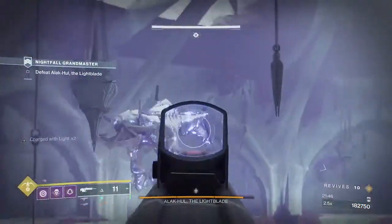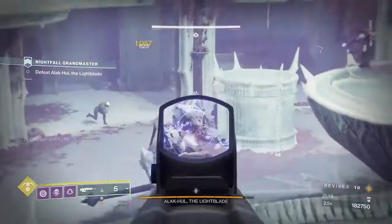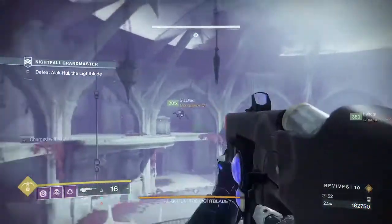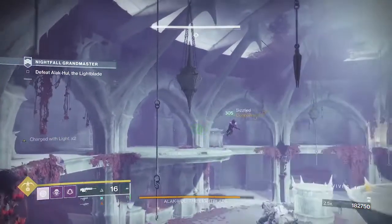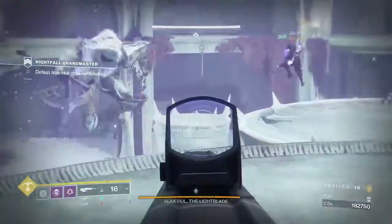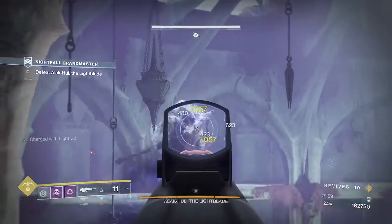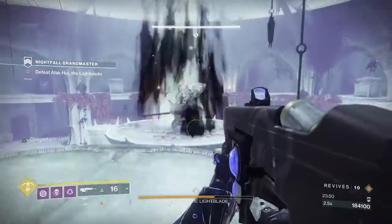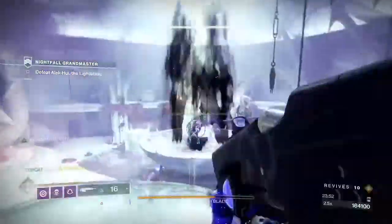There will be a second wave of adds that come out during the mid yellow bar phase. Try not to waste too much heavy ammo — just bank some grenades down to weaken him and use your primaries. Use your fusion rifle as well and Arbalest if you have ammo lying around for them.